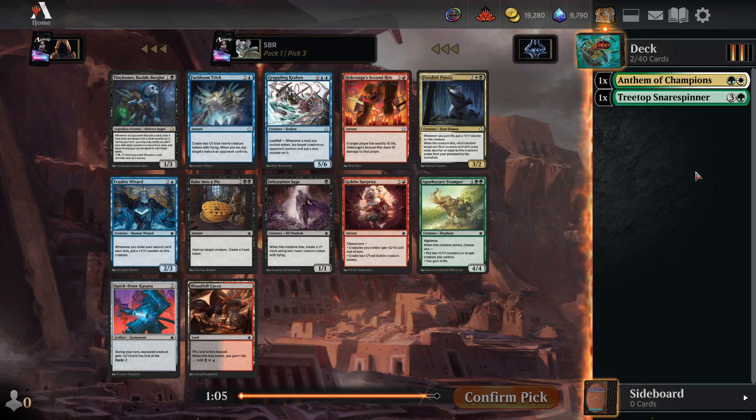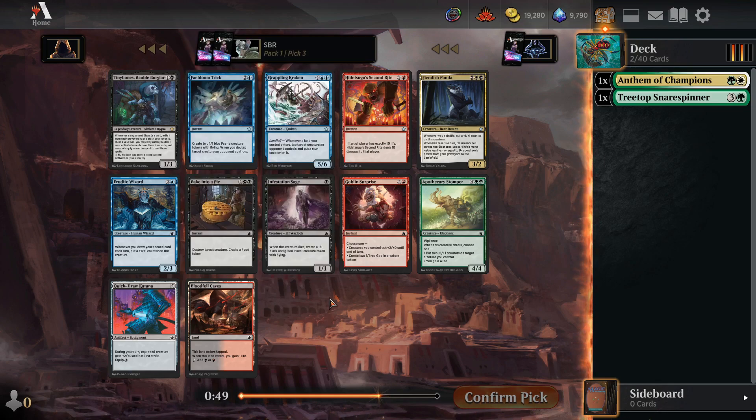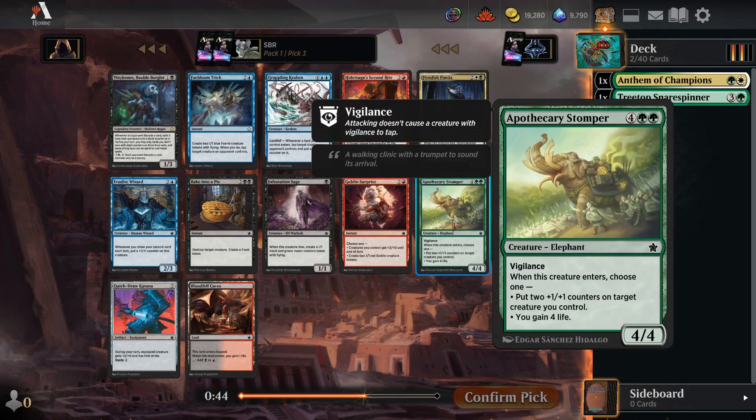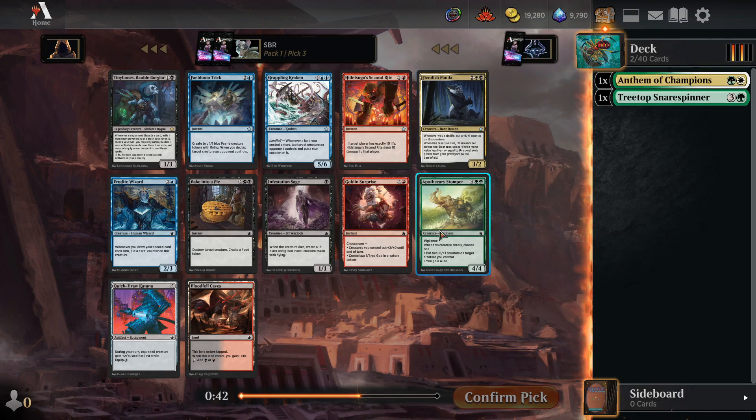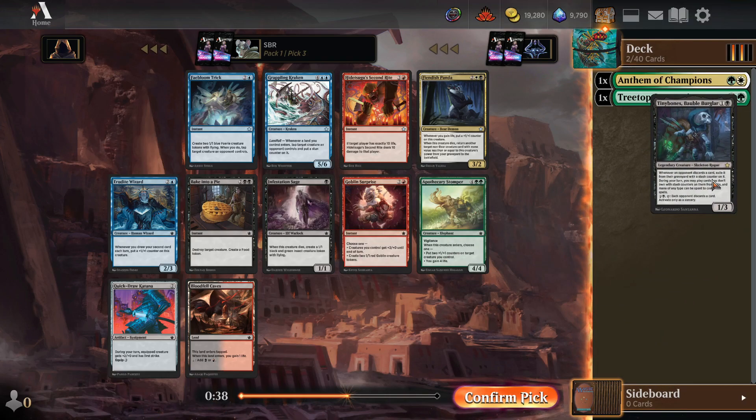Now we have Tiny Bones. I love Tiny Bones. The opponent has to play out all of their cards, or they have to hold stuff in their hand — reactionary cards are just so bad against Tiny Bones. What am I losing out on? Apothecary Stomper? And that's about it for my green-white deck? Yeah, okay, we'll take Tiny Bones and see what happens.